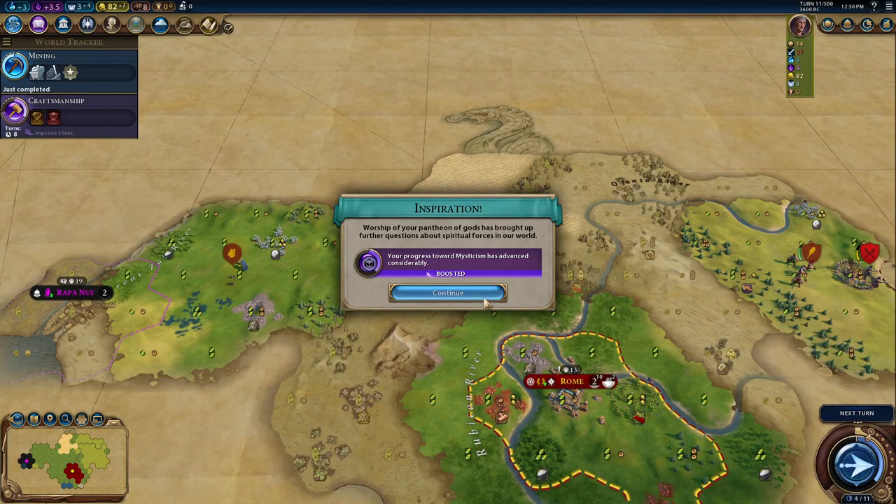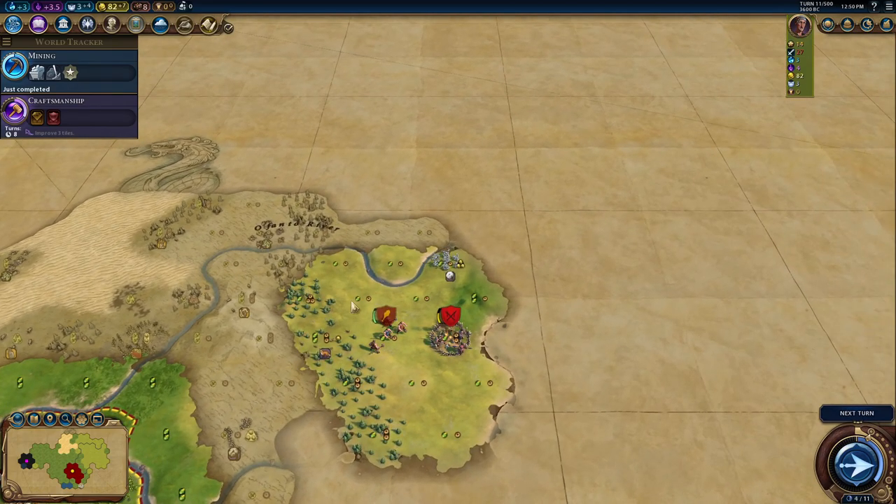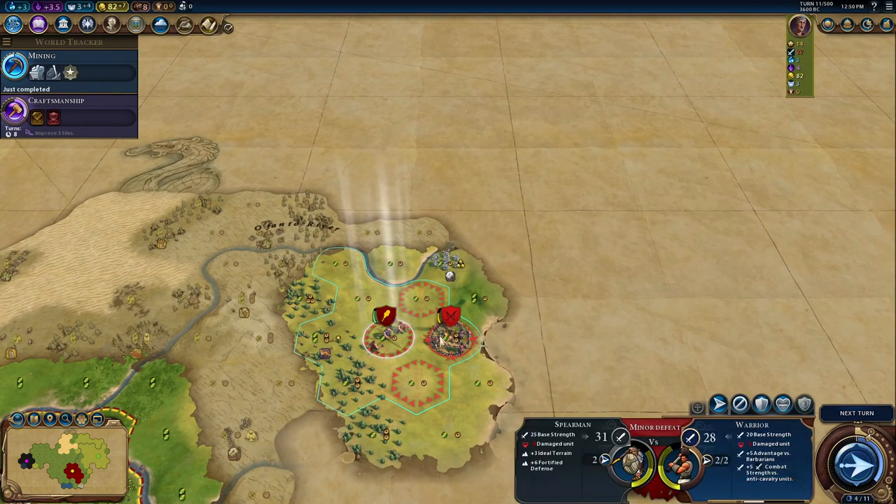I'm not sure we want to go for a religion. Simply as a beginner, you don't have to. There are religions available, but Rome isn't necessarily one that needs to pursue it.